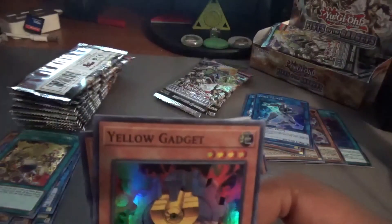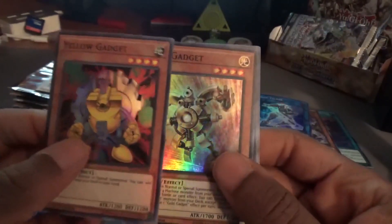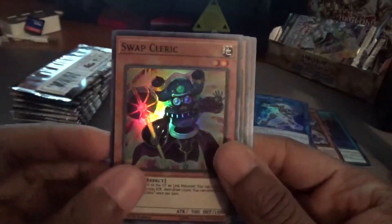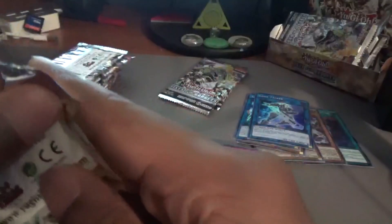I actually wouldn't mind buying another one of these just to get a second Tenki if you don't pull it. Yellow Gadget, Gold Gadget, Swap Cleric, Amorphage Goliath, and Boot Up Order Gear Force, Gear Second, Gear Third, Gear Force.